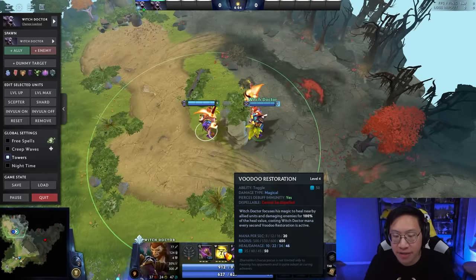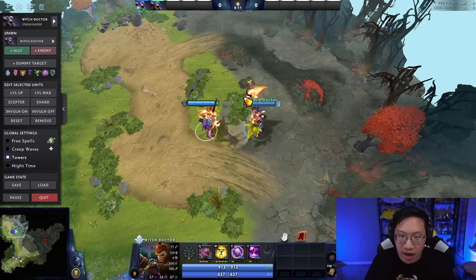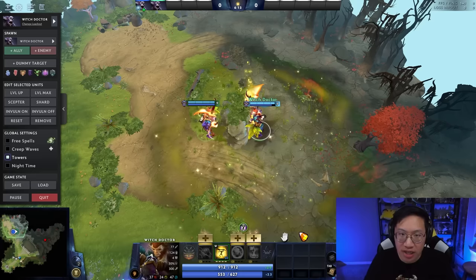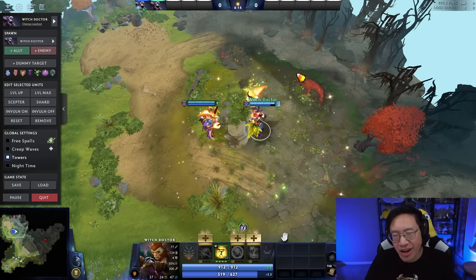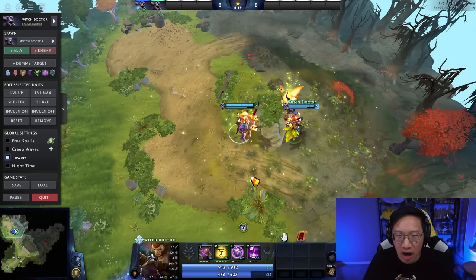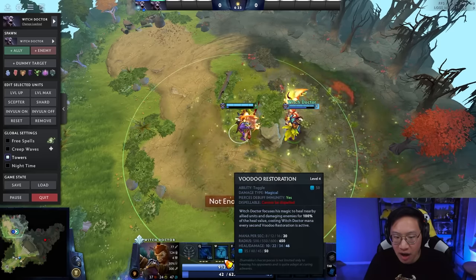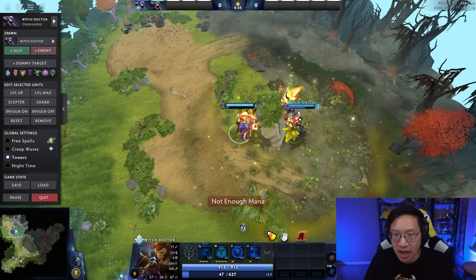Voodoo Restoration has a flat mana cost to turn on and then a mana-per-second cost to sustain it. So especially in the early game when you don't have a ton of mana, you want to try to just turn it on when it's needed and keep it on for as long as possible. You don't want to keep turning Voodoo Restoration on and off because you're just going to keep using that activation mana cost without actually getting much healing.